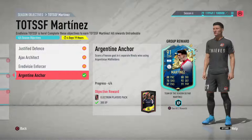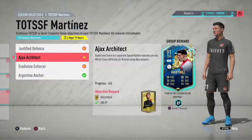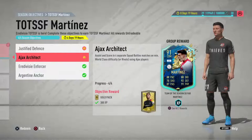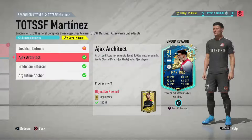The next objective is to assist with a through ball in three separate rival matches using Eredivisie players, and this one is to score and assist in four separate squad battles or rivals using an Eredivisie player. I would suggest you do both of them together. I used Tadic and Promes — you can use anybody, but in my opinion they're the best ones. You've got to score and assist with that player, so get the through ball assist first, then score. You don't have to win, which is the best thing about it.